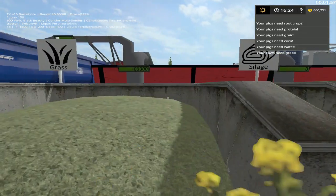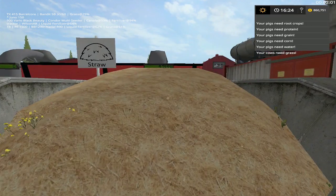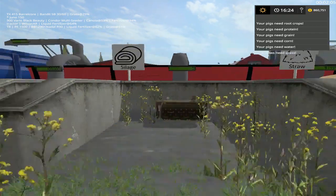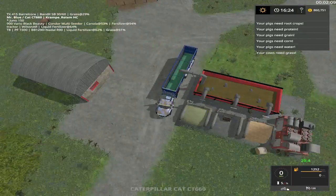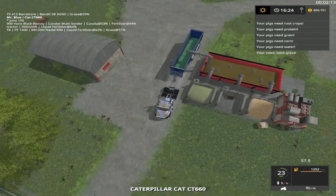We need silage to get this thing working - one hundred thousand. I haven't found much fuel. So we need silage first, okay.